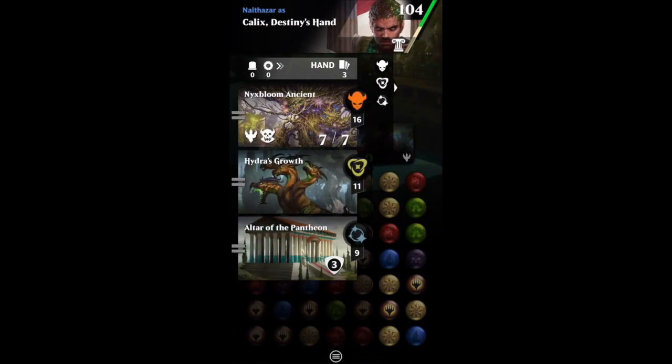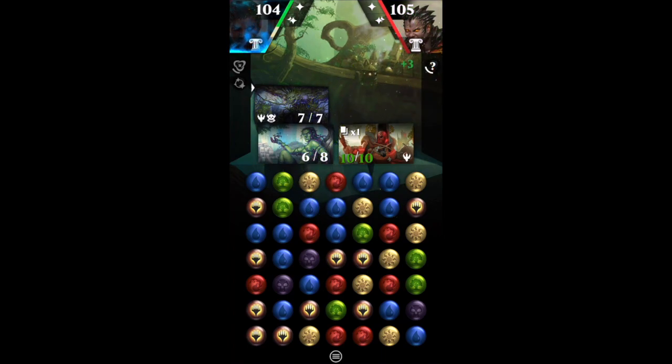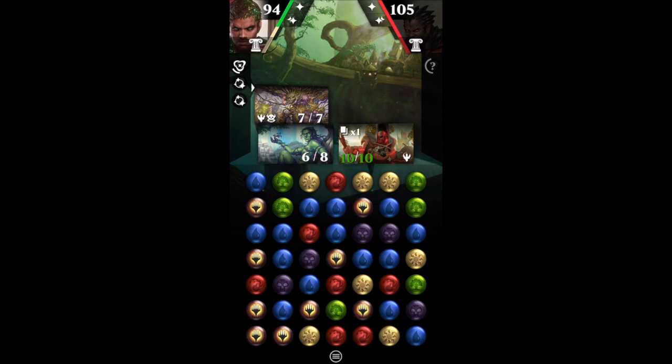You are a 6/8. My opponent has that 10/10 and I have this 7/7 — I want my 7/7 to be able to survive until end of turn. I can't use Fated Hubris yet, and I can't use Bless of Nyx, so I just have to hope that Hydra's Growth is going to go off this turn. The best way to do that is to make a match.